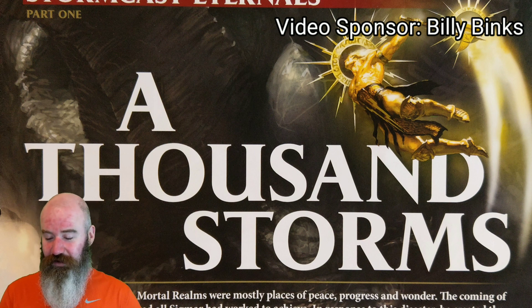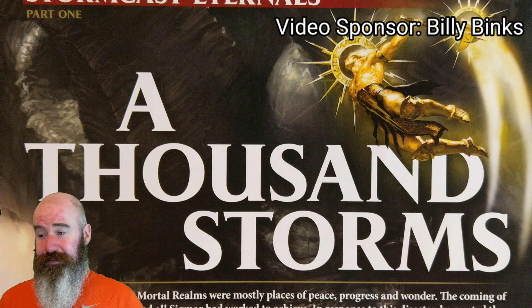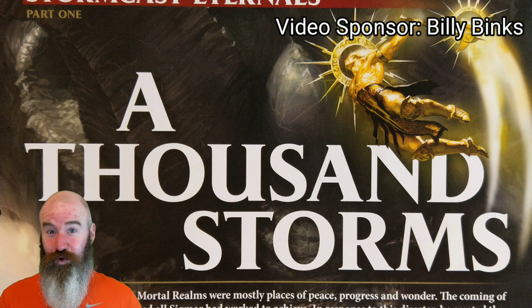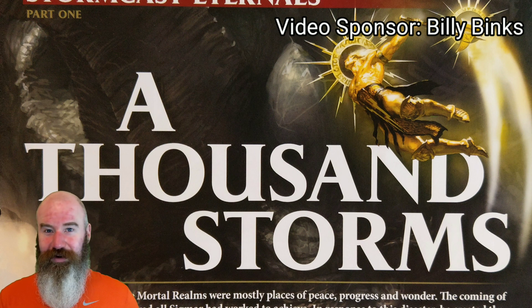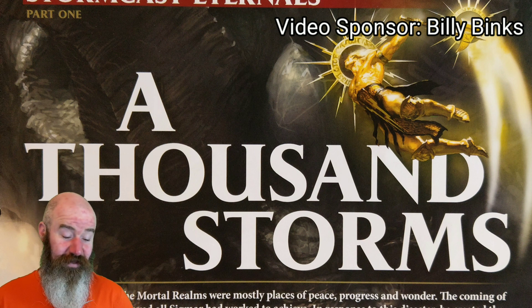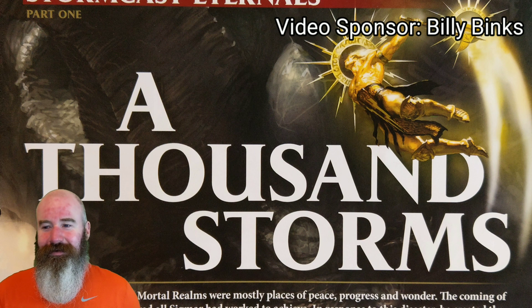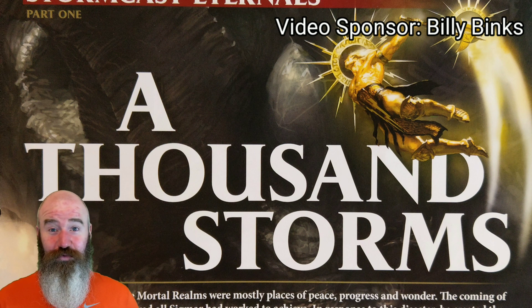Mortals start praying to the Chaos Gods to outdo their neighbours, it escalates quickly, and demons enter the Mortal Realms, enslaving mortals. War rages for a hundred years, and then at the Battle of the Burning Skies, Sigmar realises he's fighting a losing battle. He retreats to the realm of the heavens and closes the gates to Azyr behind him, locking away what mortals he can from the Chaos Gods. This heralds the Age of Chaos, where chaos reigns in the Mortal Realms.